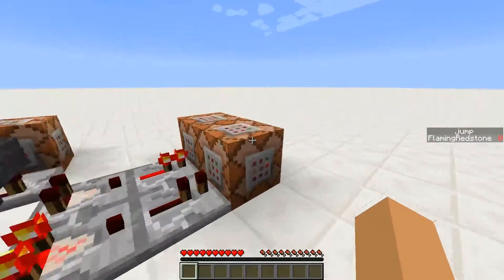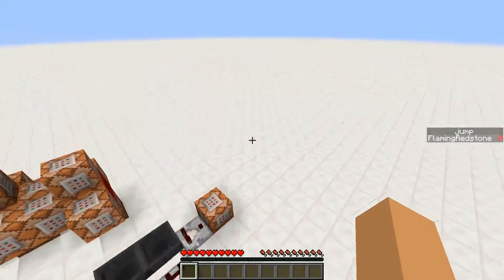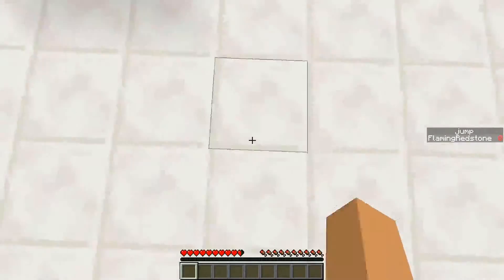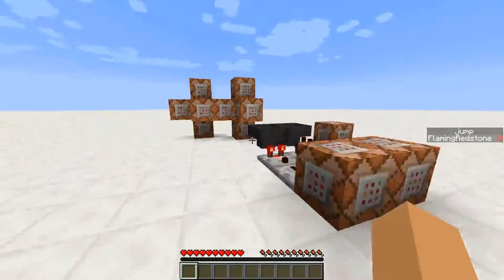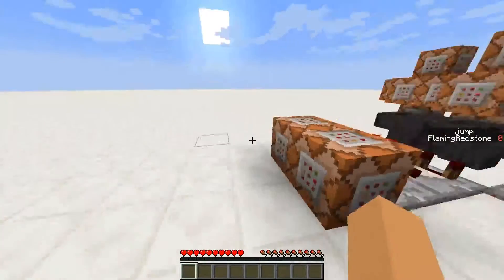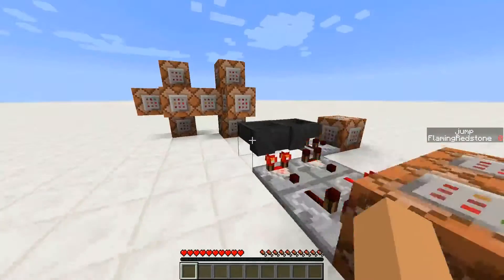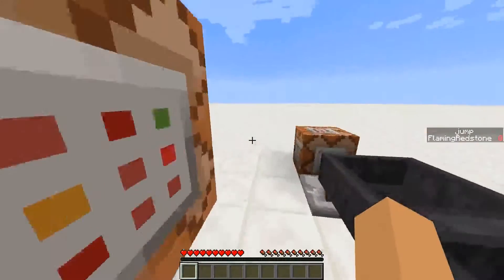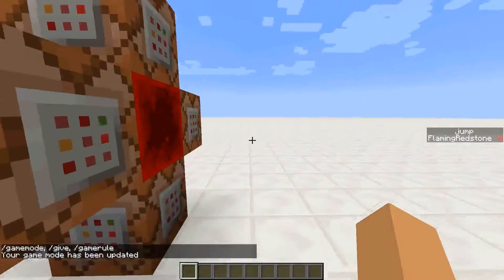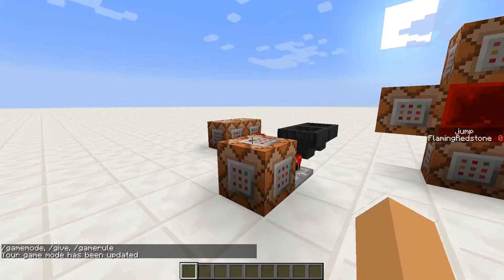This jump value is always set to 0 once I'm on the ground. The first jump doesn't really do anything, but then on the second jump you can see it sets to 1. When I fall back down it gets set to 0. Whenever I'm standing on a barrier block, it detects that and will set my jump score to 1, which will actually destroy the barrier block and kill all the armor stands.